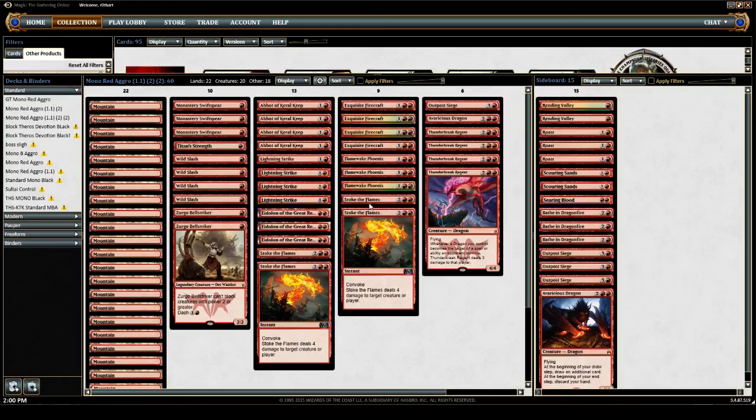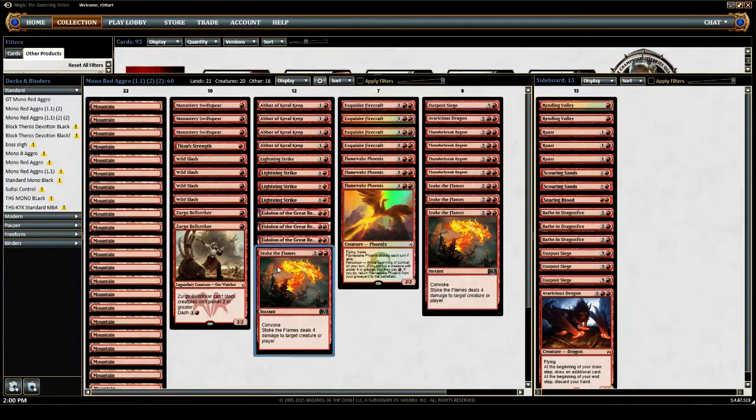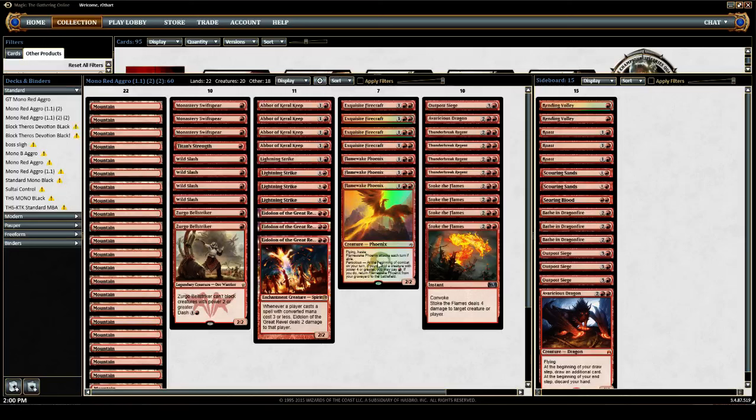You'll notice I have Stoke in the 3 and 4-drop slots. I was just doing a little bit of a thought exercise there. Due to Convoking, we can play it lower on the curve anyway. Realistically, we're not playing it on turn 3 or 4 though.